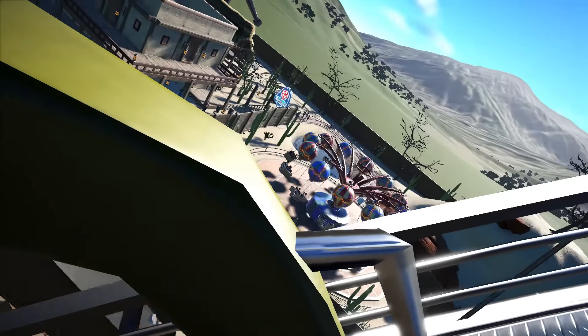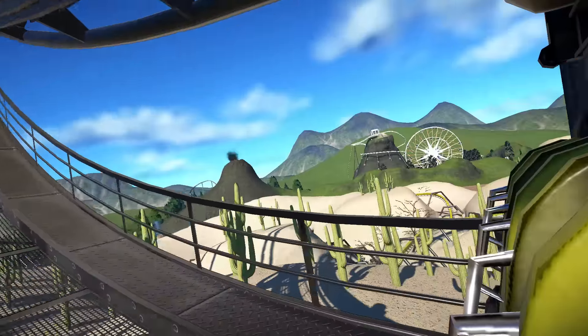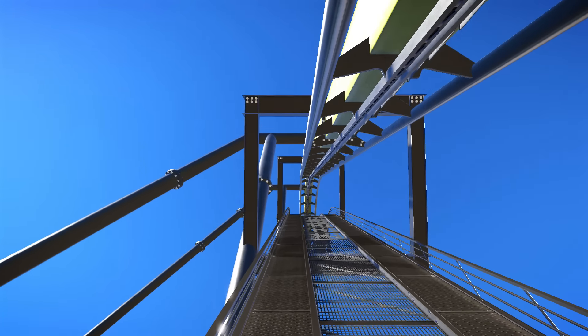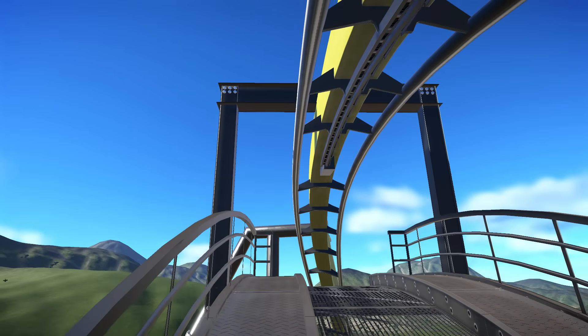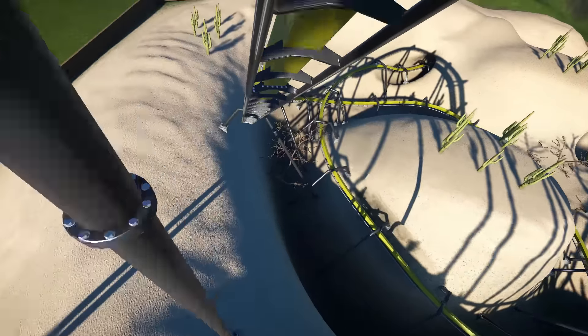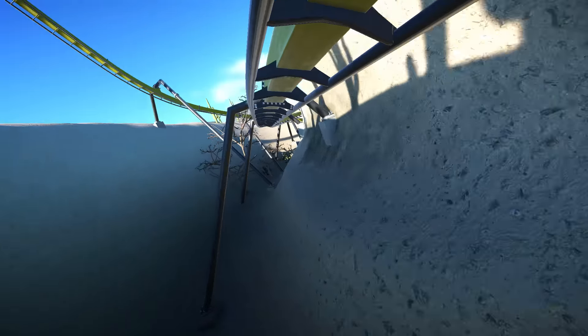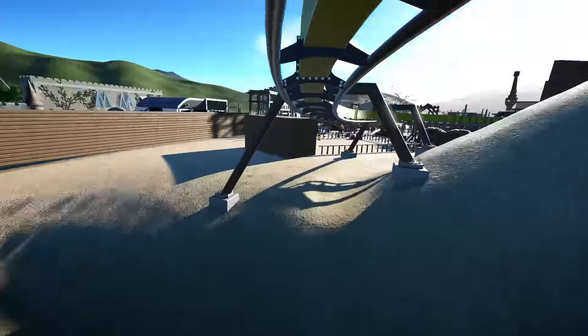Let's go back to the coaster for a point-of-view ride - I did this last time but it's fun to take another look. I was actually moving the camera around so that makes it a bit more cinematic - you can look around at stuff more. There's the big drop. I feel like this one turns a little too much to the right but it's not too bad. That's going to be it for this episode of Planet Coaster - make sure you leave a like if you're enjoying it. Get ready to start on our future area in the next episode - see you next time!